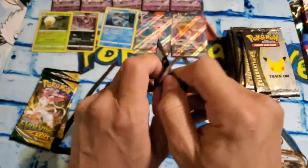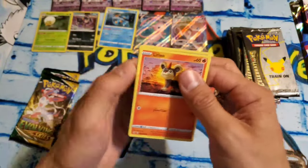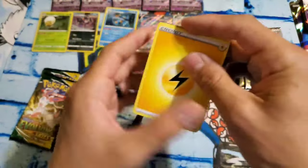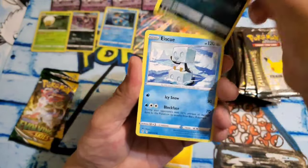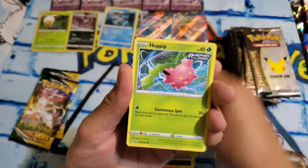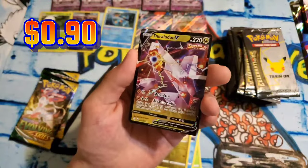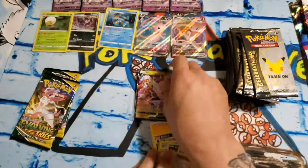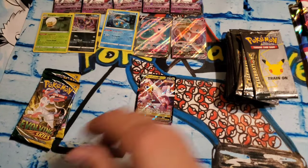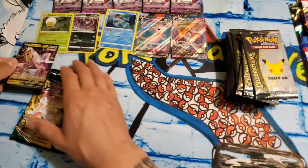Evolving Skies, come on. Got this one and two more Evo Skies. Code card. Ice Q, Skip Bloom, Whitleo, Zerua, Dino, Hoppip, Tentacool, Altaria, and we got a Duraludon V. Evolving Skies with a hit — I'll take it. I'm not sure off the top of my head, but I don't think I have this Duraludon V. Pretty sweet. It's always great pulling stuff you don't have.